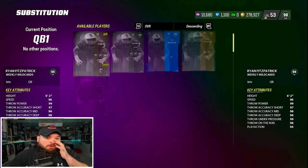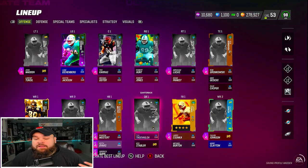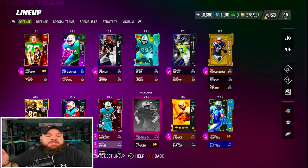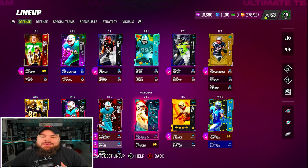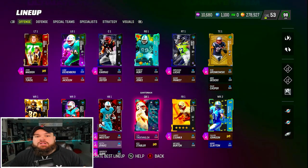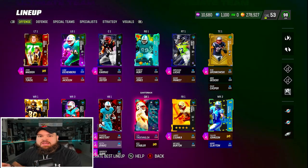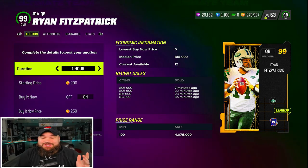Let's talk about Ryan Fitzpatrick and the Dolphins theme team as a whole. Will he be taking Tua's spot? Not for me — I just like slinger one a lot more than gen 3, especially with how I run my offense. But if you're running a more deep passing offense, Fitzmagic would be better for that. For me, Tua is still the guy — he's also my favorite player in the league, so I can't bench him. But this Ryan Fitzpatrick card is really really good — quad stacked for four AP.